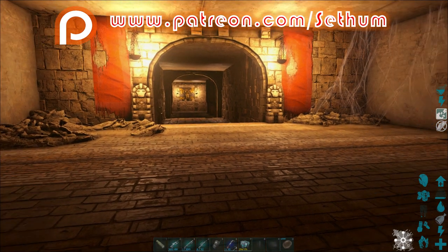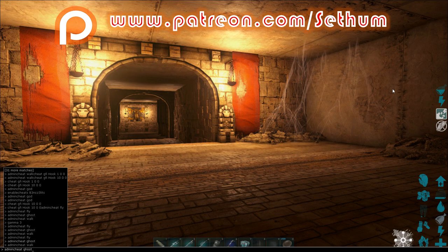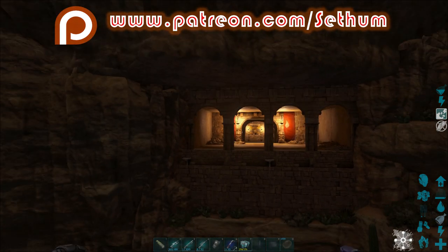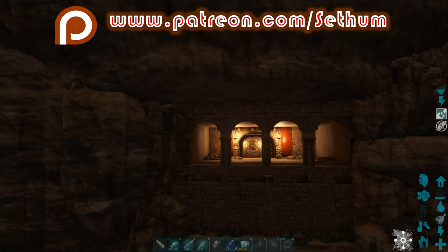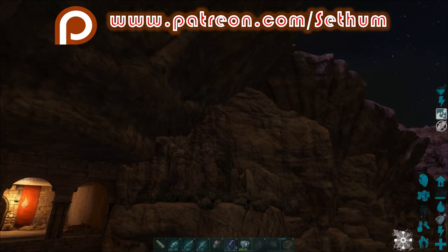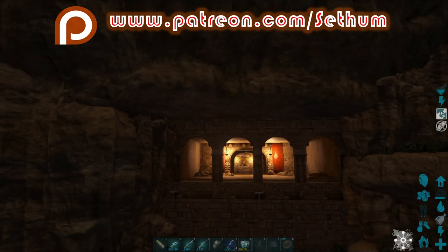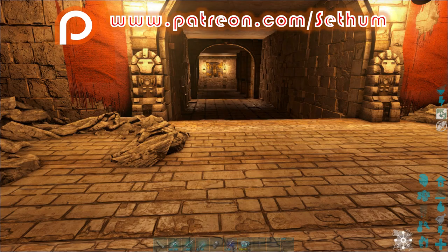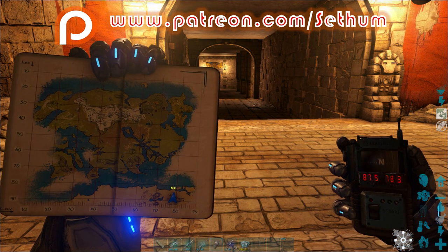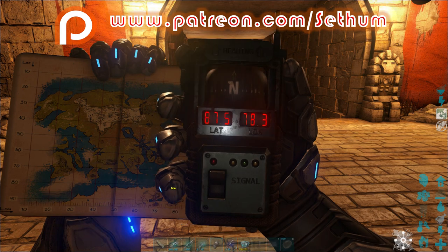I'm going to show you the GPS coordinates and map location for this particular labyrinth. It is located in the desert biome here on the Lost Island. This is what it looks like from the outside — it's kind of like a building in a cliff face. The coordinates are 87.5 by 78.3.